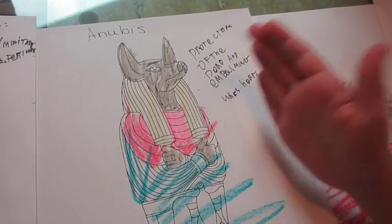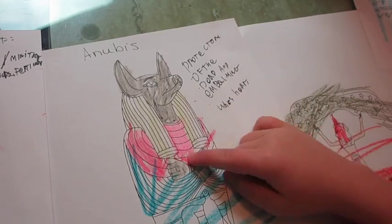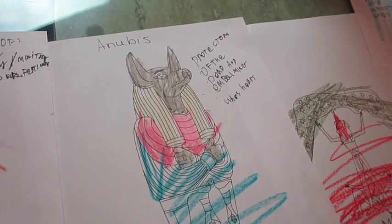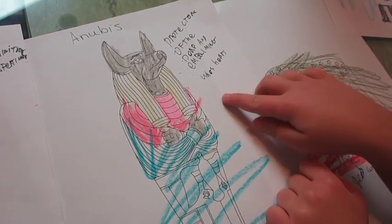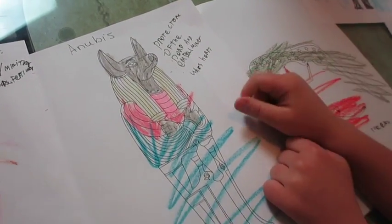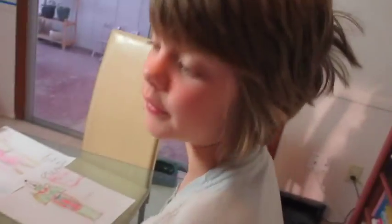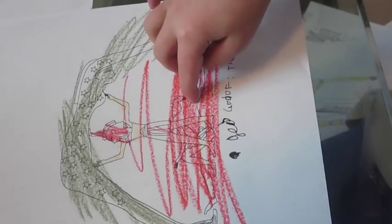The head priest, when they were mummifying people, would wear a costume like Anubis because he is the protector of the dead and embalming. And when I was talking about the scale, he weighs the heart and the feather of truth on that scale. Over here is Geb — he's the god of the earth. I actually don't know much about him, but that's Geb.